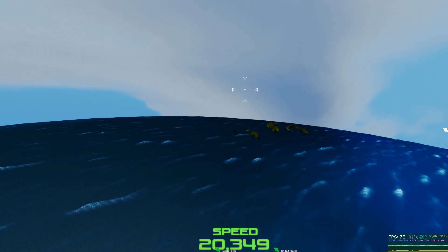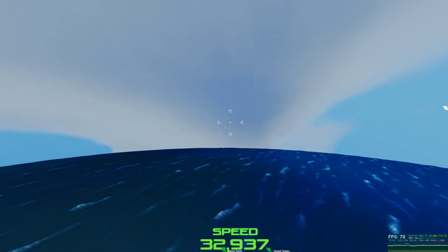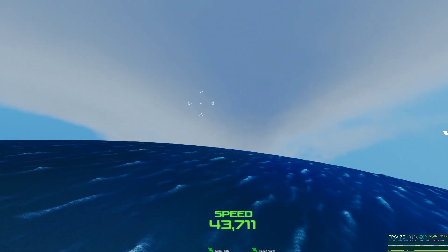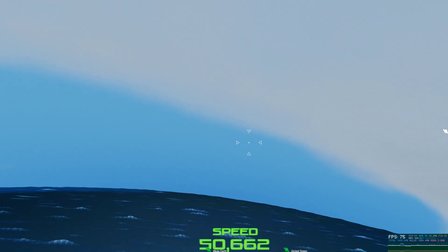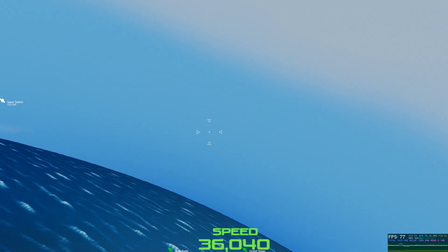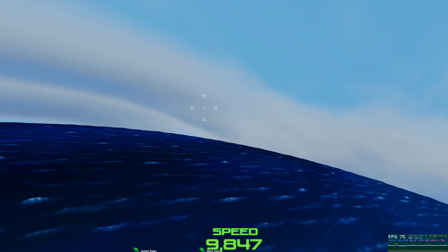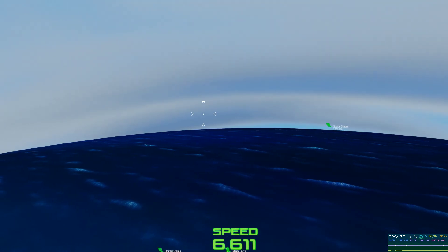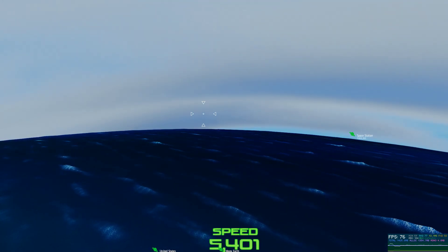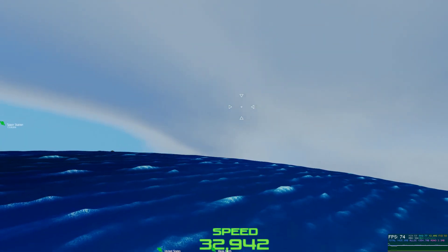One improvement I'm going to make to the shadow system is I'm going to make it a little better by making the clouds darker and lighter depending on the density of the clouds — basically the denser the clouds the darker the shadows. Right now it's just a solid color.